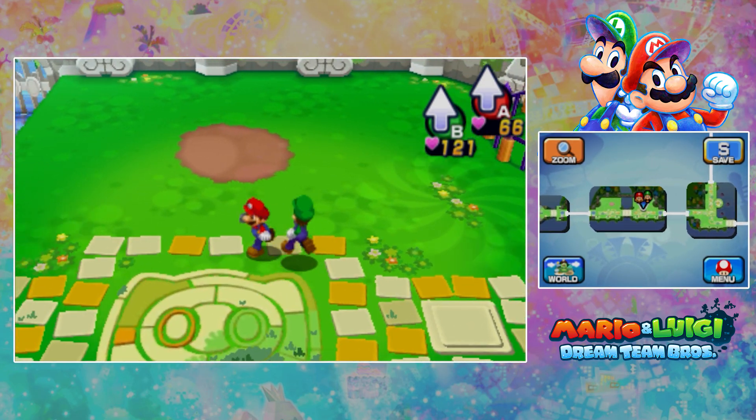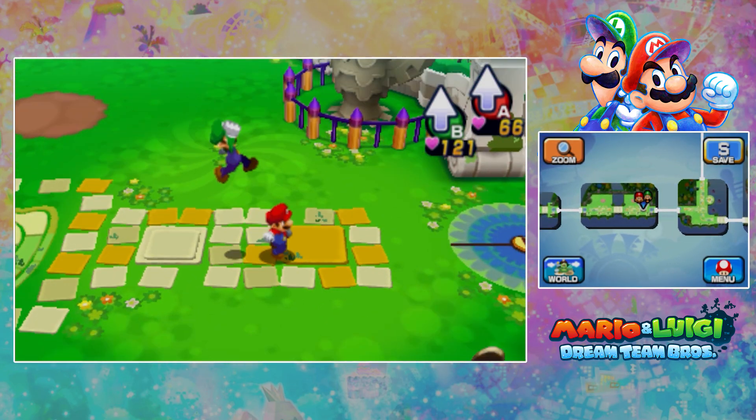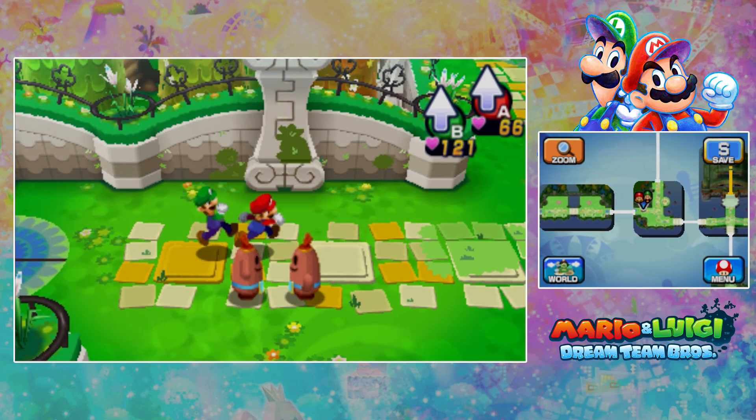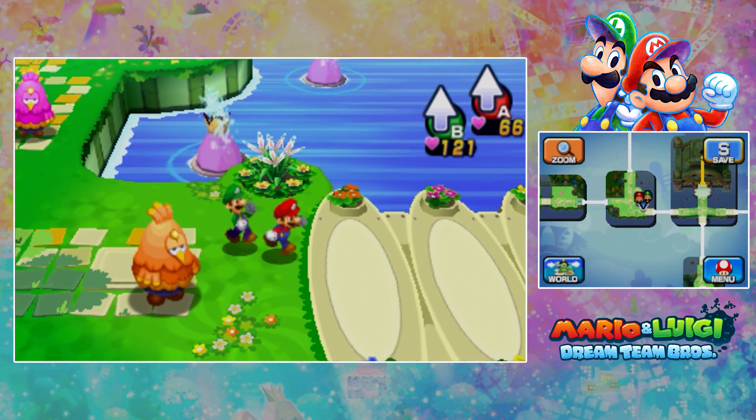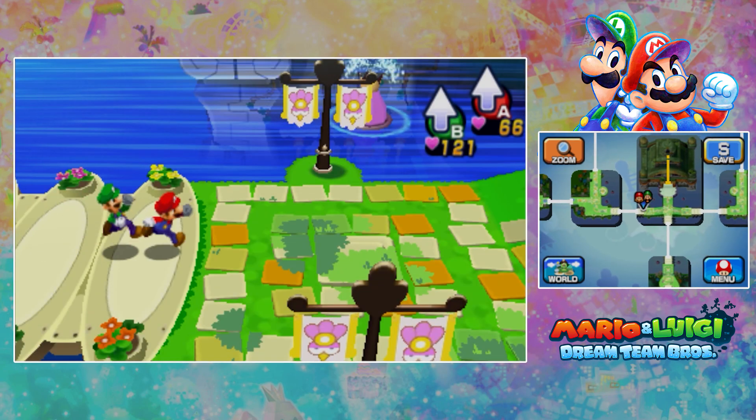Hey everybody and welcome back for more Mario and Luigi Dream Team! In the last episode we got the Driftwood Jellyfish Sheets — try saying that five times fast. In this episode we're right next to where we need to go: the Battle Ring in Pillow Castle.